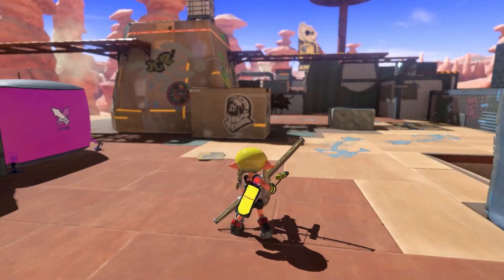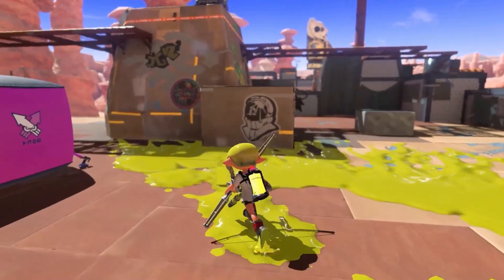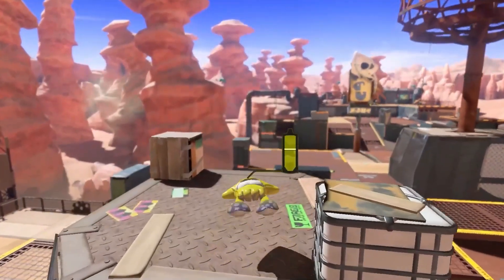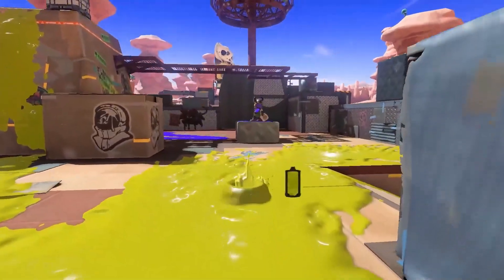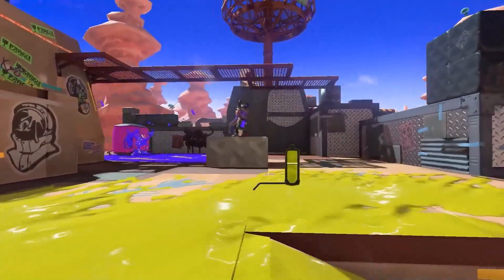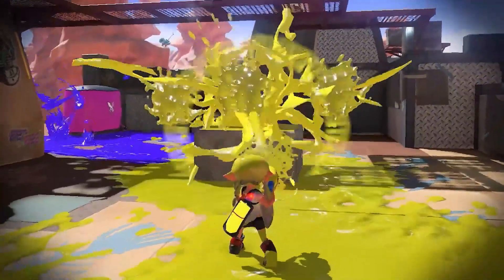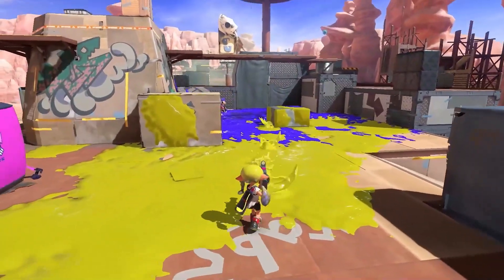Now, that's not all inking is for. Ink walls to swim up, or get sneaky and hide in ink to splat opponents. The more ink you spread, the bigger the advantage you'll have in battles.